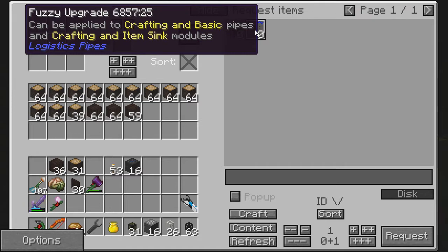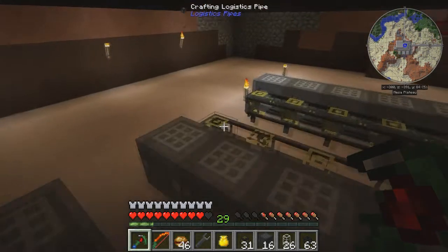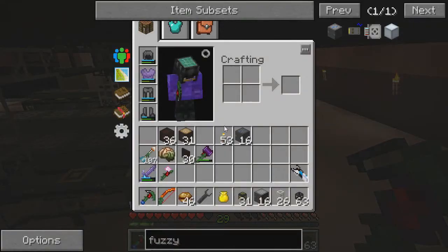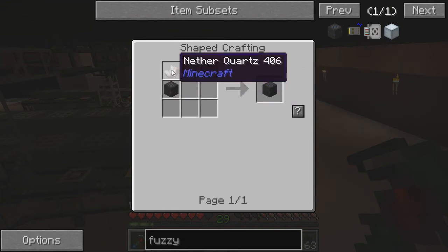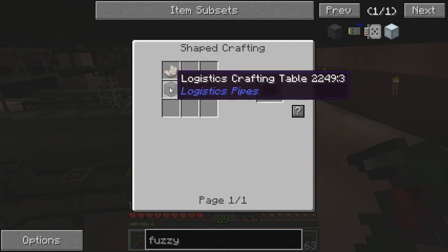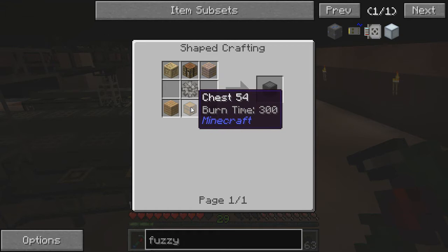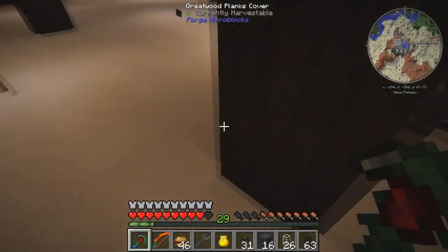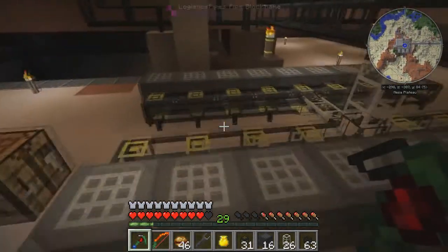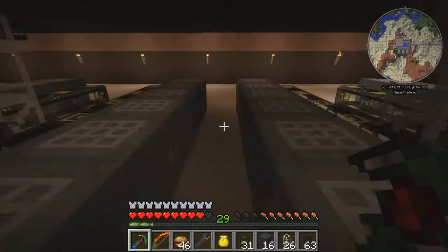The upgrade can be applied to crafting and basic types. I'll need to make those fuzzy upgrades at some point, but I just don't have all the materials. They don't look that expensive to make either. The fuzzy table is just a regular crafting table plus a nether quartz and a logistic crafting table. The logistics crafting table itself is a super simple recipe: some wood planks, a crafting table, a stone gear, and a chest. I made a whole stack of 64 — if you're making a bunch, you might as well make a full stack because all the math is easier.